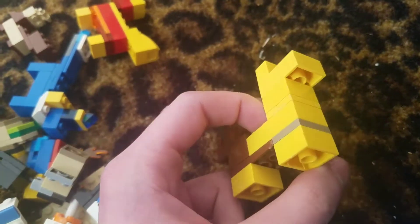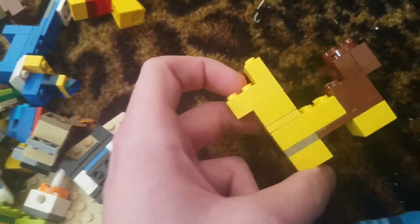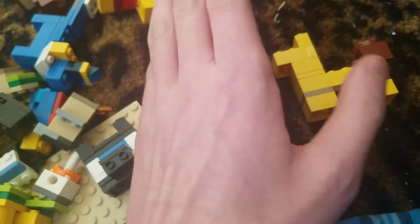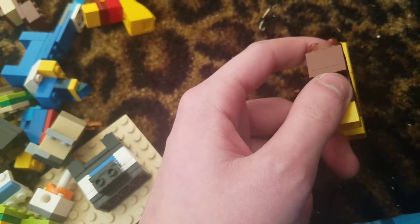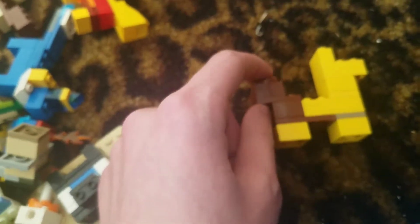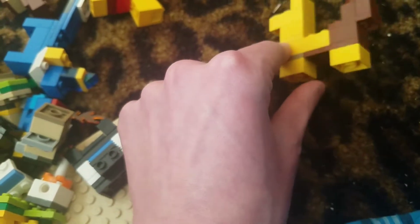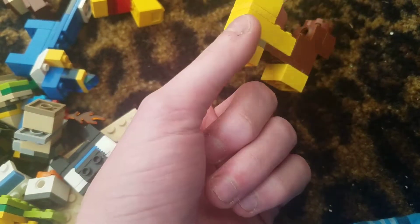Next I have Girafarig. It's pretty cool — doesn't have any evolution, sadly. I did see this video suggesting it would be cool if Girafarig had a form based on its stats: if its defense is higher it would be this, and if it's lower it would be a 75% variant. Or you evolve it with a Dawn Stone or something like that.